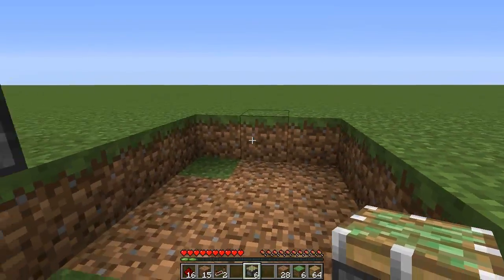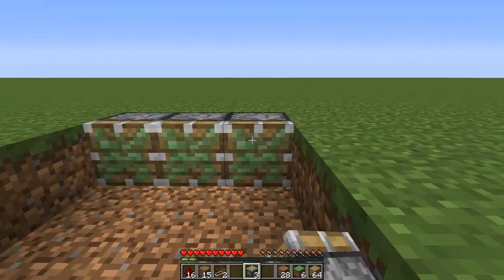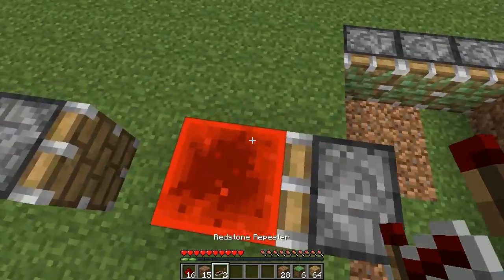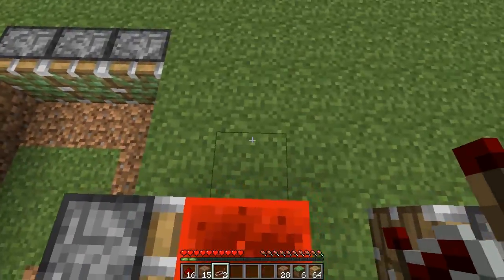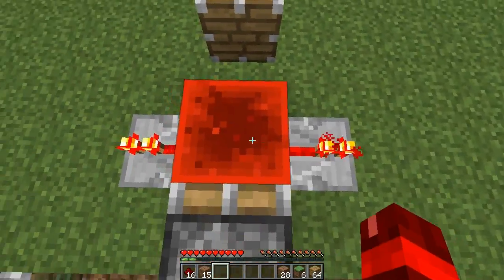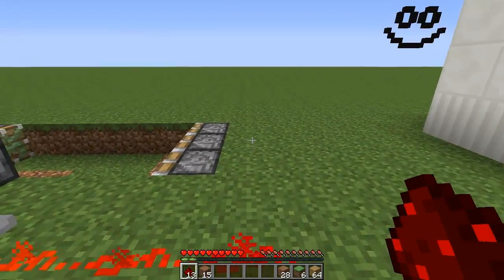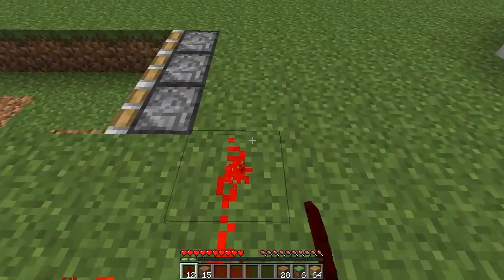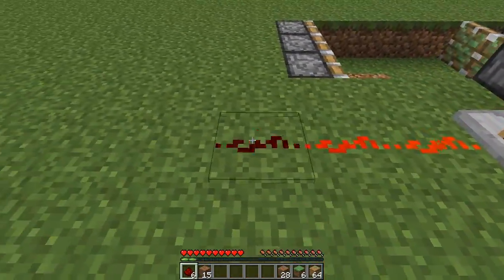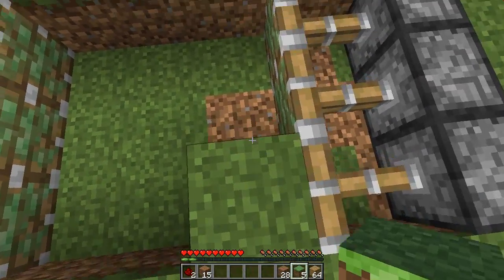What we are going to do next is get our sticky pistons and at the ends of the rectangle here we are going to place sticky pistons facing towards us. Do the same on the other side. Now get your redstone repeater and on either side of the redstone block facing away from it, place a redstone repeater — it might flicker once but that doesn't matter. Then extend your redstone until you get in line with or one after the pistons, then bring it down this way and then they should extend. Do that the same to the other side. Then place your grass blocks in front of these pistons.